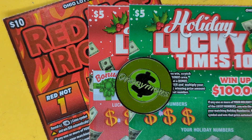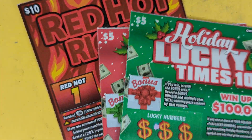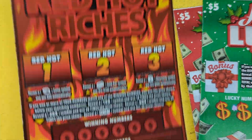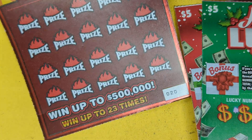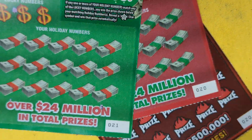Here we go, another video! Anonymous coming at you. Got a couple of lucky tickets — a couple of five-dollar ones, a non-holiday Red Hot Riches ticket number 20, and a single one of those. Two of these $20 session tickets and another $20. So we got a $20 session plus two number 20s and a 21. Hopefully we can find some property — here we go.